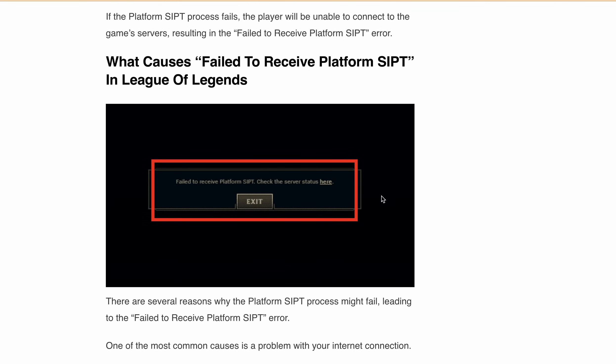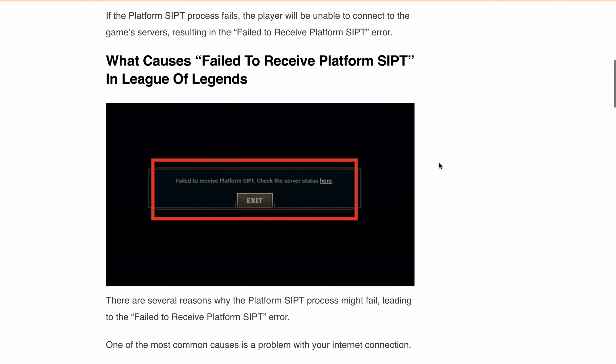Now let's talk about the causes of the 'failed to receive platform SIPT' error. One of the most common causes is a problem with your internet connection. If your internet connection is unstable or slow, the platform SIPT process may not be able to complete successfully. Another cause could be a server outage — there are chances that the League of Legends server is experiencing some issues.